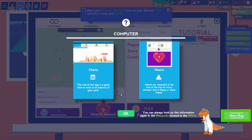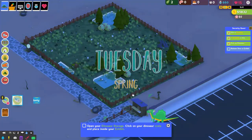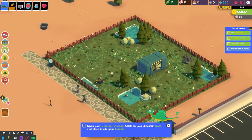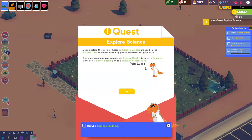The end of the day is a good time to look at all aspects of your park. Hearts are rewarded at the end of the day for happy dinosaurs — or super happy ones. We spent a lot; tickets, sales, and donations weren't too much. Tutorial earnings today are negative. No hearts gained — the dinosaur wasn't happy enough. We need to finish this in about two days.